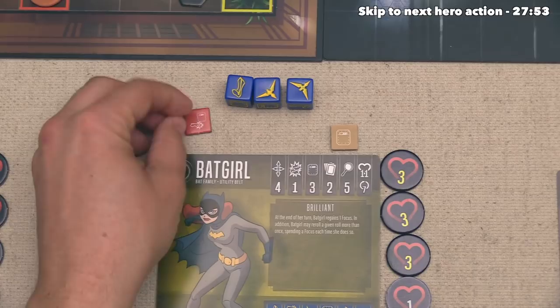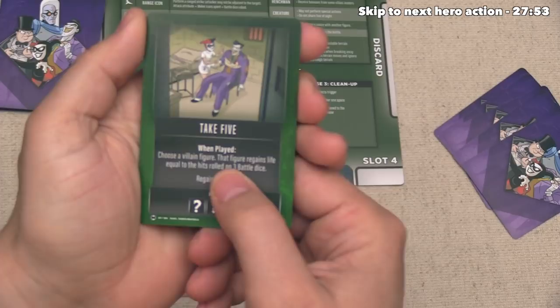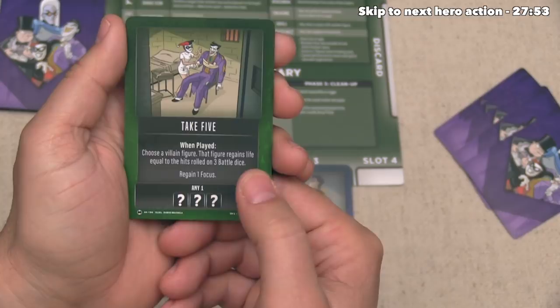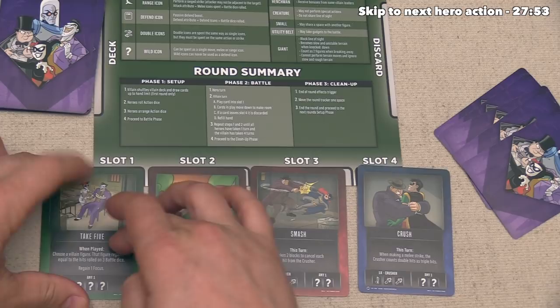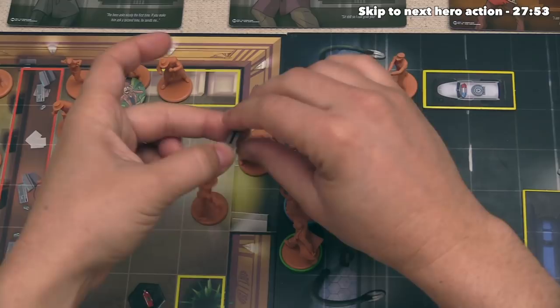It's time for the villain opponent to go, and after looking over their options, they've decided to play Take 5. It says that when played, the villain player chooses one villain figure, and that figure regains health equal to the hits rolled on three battle dice, and then the villain also regains one focus. They are going to be trying to heal up that crusher, rolling three battle dice - they got three hits, so that is going to heal up three damage on that crusher. This means the crusher has just one wound left over, which completely negated the attack that Batgirl just did.